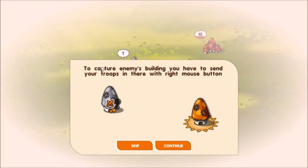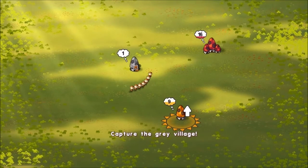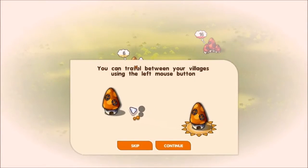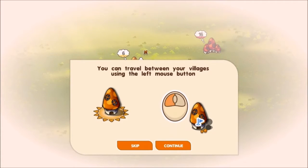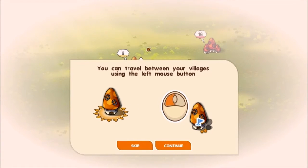I'm just going to skip this. To capture enemy buildings, you have to send your troops in there with the right mouse button. Capture the Grey Village. Okay, so this is sort of like Euphoria and Planets Under Attack. For those of you not familiar with that genre of games, basically there are fixed points on the map, and if you capture a point, your base or that particular point will start generating units. Then you'll be able to capture other points, and the last person standing wins, usually. Different games have different rules and things like that.